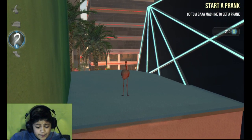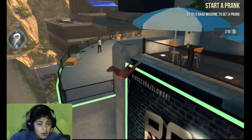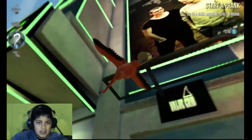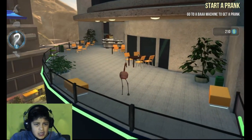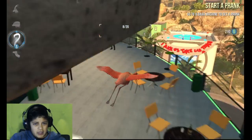Our next one is downtown. It's right here by these robot guys. It's right across. You walk in, you go over here and go behind the bar. You become the bartender now but you get the trophy. And you're like yeah!